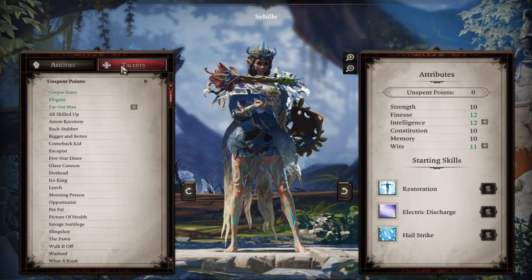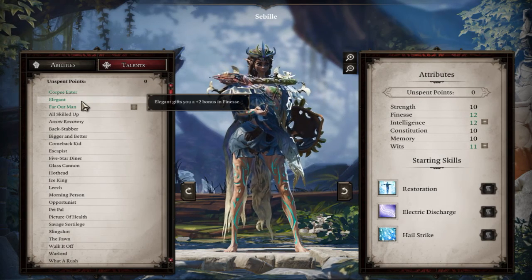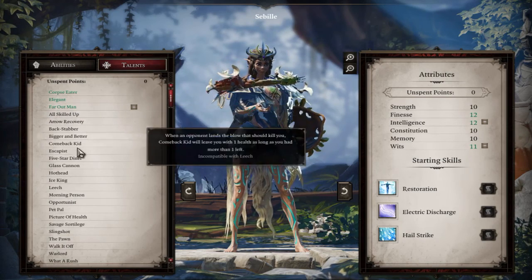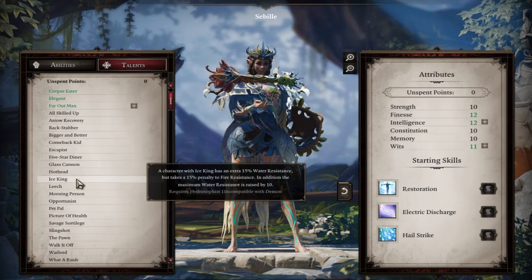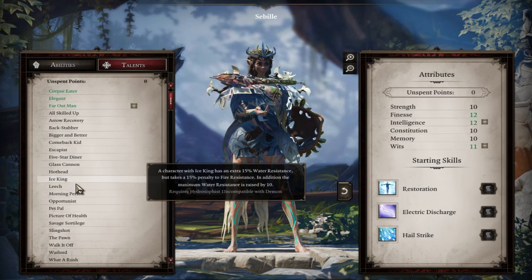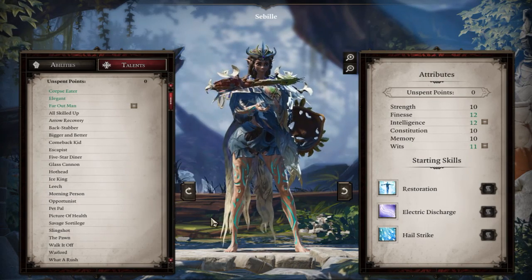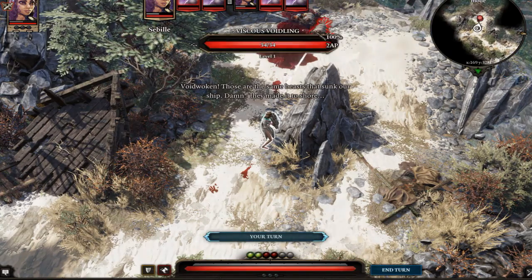I might end up doing one class a day at this rate. For the elf race, Corpse Eater lets you eat flesh from the dead and heals you, and gives plus 2 Finesse. Far Out increases the range of spells and scrolls — typical for elves who are usually great with magic. The Glass Cannon talent starts combat with maximum AP but magic and physical armor do not protect you from statuses — worth it if you're firing from long range. Ice King gives extra 50% water resistance and raises maximum Wits by 10. We'll create the elf character and get into gameplay.